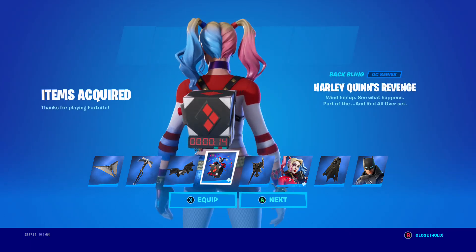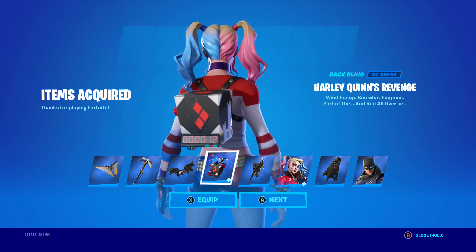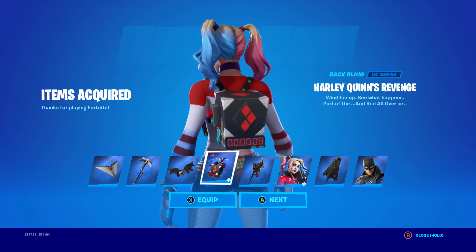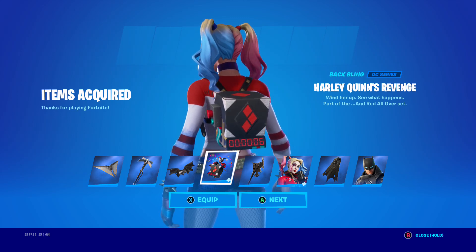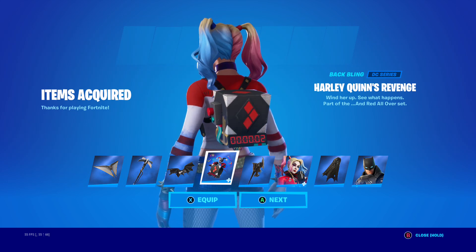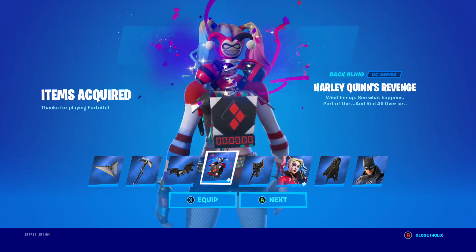And we got a back bling — Harley Quinn's Revenge. This one pops up. I think it's reactive to when you get any limb, it automatically happens. But if you don't get any limbs and the storm is coming in, after the storm closes in, it pops up.